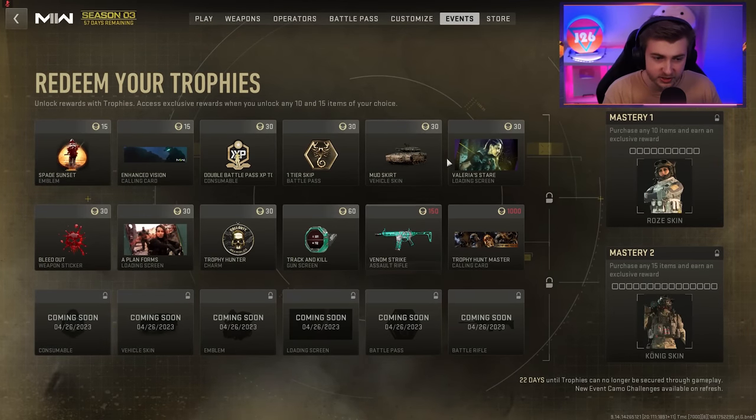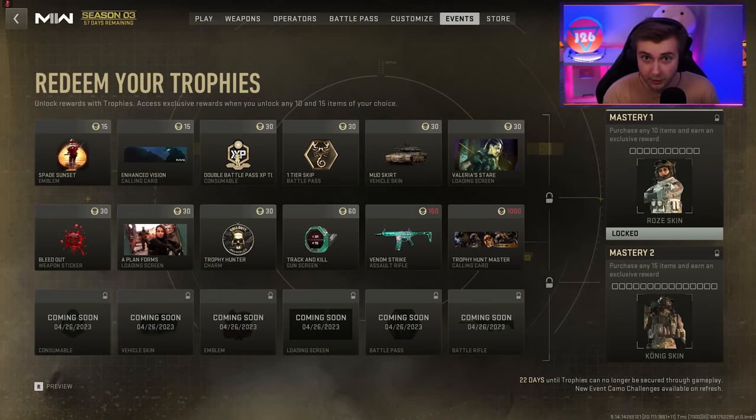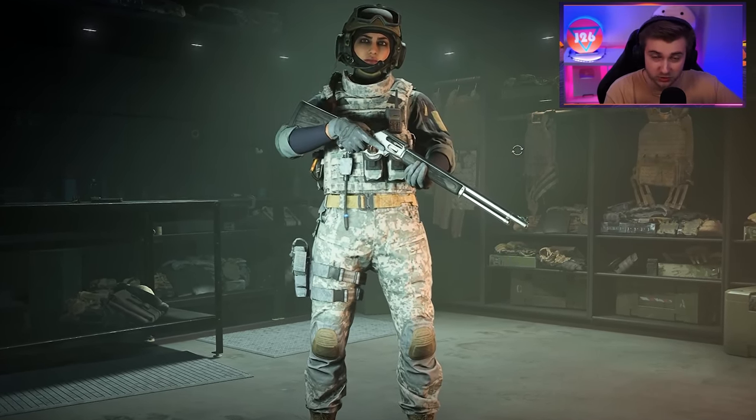You can use those tokens to unlock rewards. And once you get all of these done, you get these masteries here, which are just operator skins. Personally, I don't think they look very good. I don't know if it's worth it to grind all the way up for Rose, who looks like she's about to go sledding.